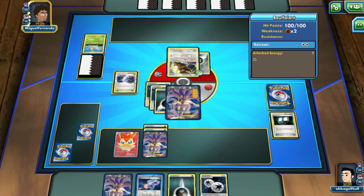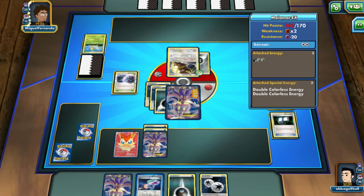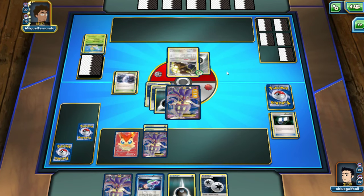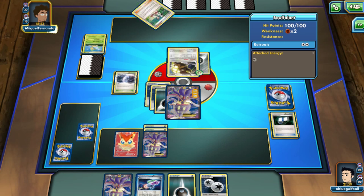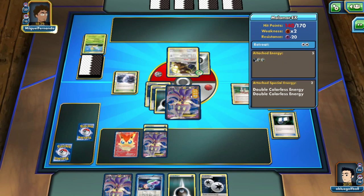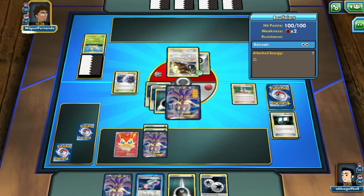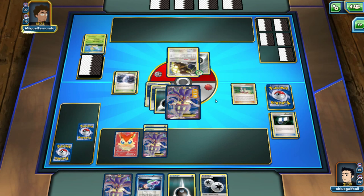This is looking pretty good — got Malamar here, everything all set and ready. If we flip zero heads five turns in a row I'm going to have to find a stuffed teddy bear and rip it to shreds. We see Teammates here so my opponent can get a DCE — a DCE plus Muscle Band would be a knockout on this Malamar EX, but we've got a good answer. We can play the DCE here and try to get the knockout. This game is far from over — my opponent can still bench Pokemon, and if I knock out Bouffalant I'll be down to one prize.